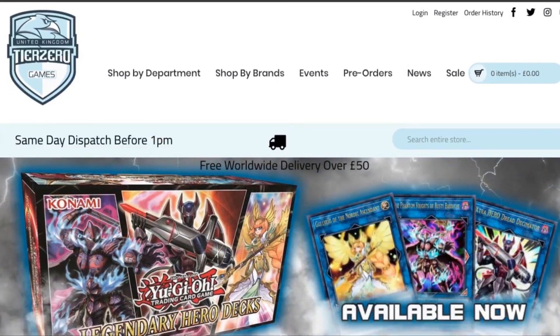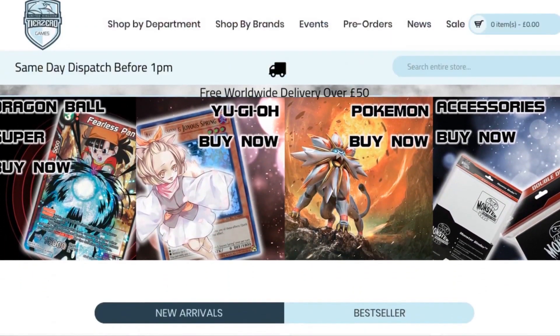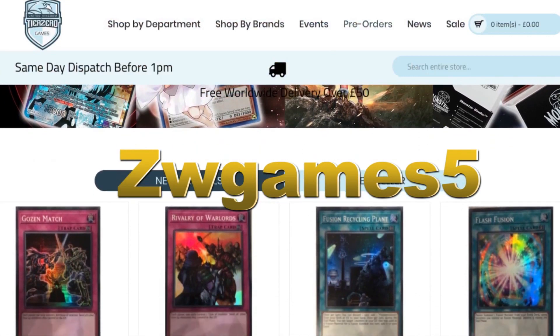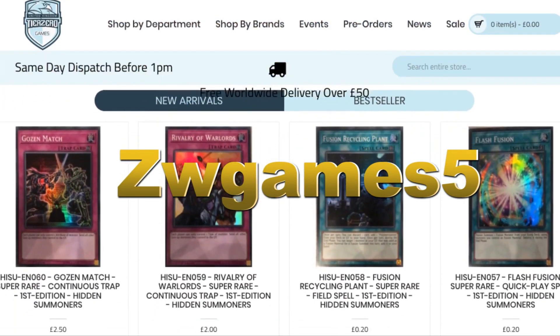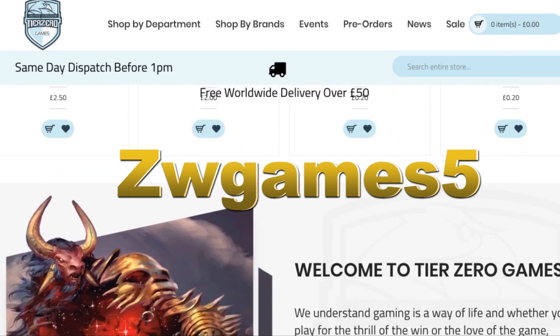Before we get started, don't forget we do have an amazing discount code thanks to Tier Zero Games. All you have to do is put in 'zwgames5' to get a 5% discount on your total order at tierzerogames.com. The links will be in the description below.